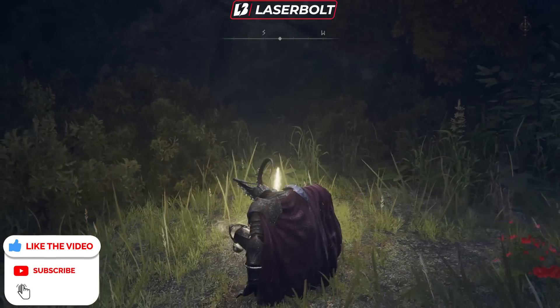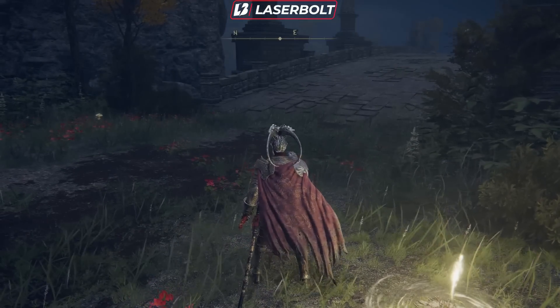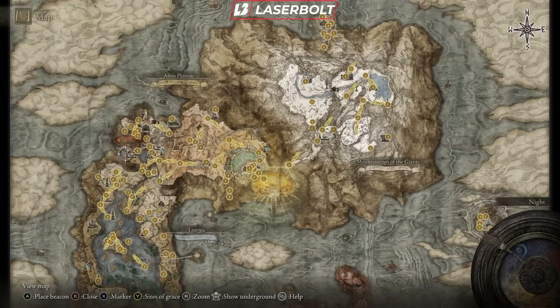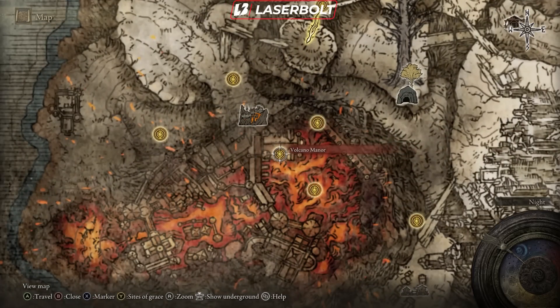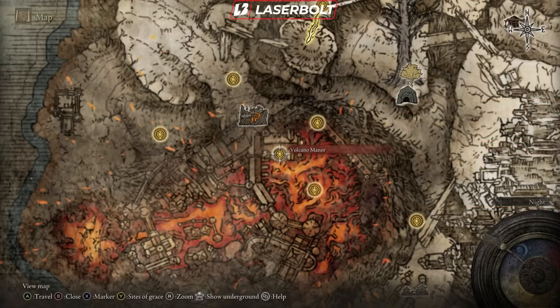In order to get this rune, you are going to need to defeat a boss in Volcano Manor. I have a complete guide on exactly what you need to do, but basically you just have to complete the quest line in Volcano Manor — I'll link the video in the description. At the end of that quest line, you'll be fighting a boss called Rikert, and he's going to drop this rune.